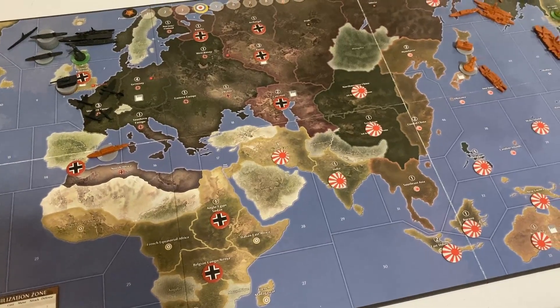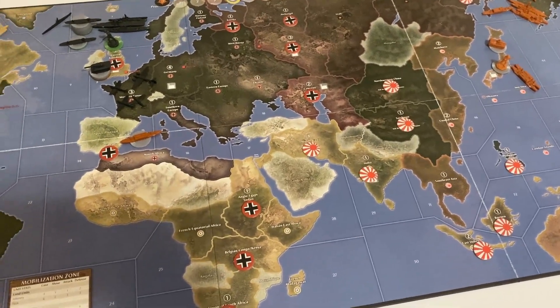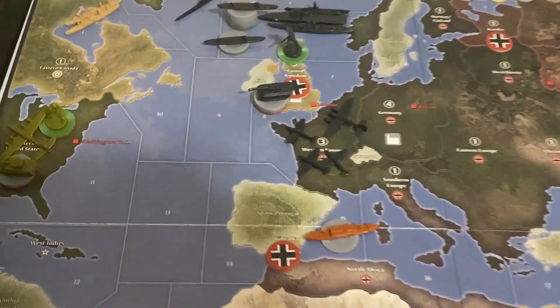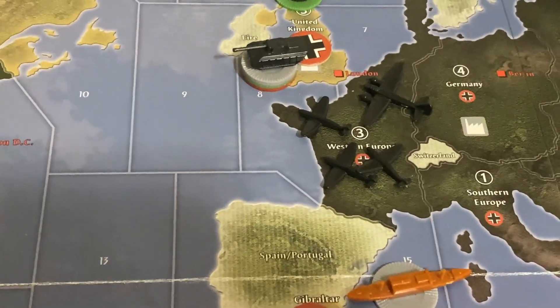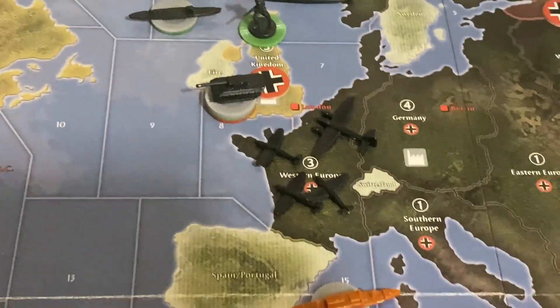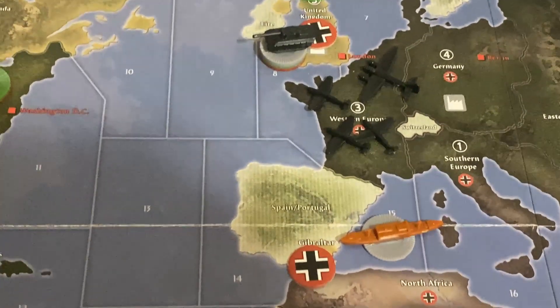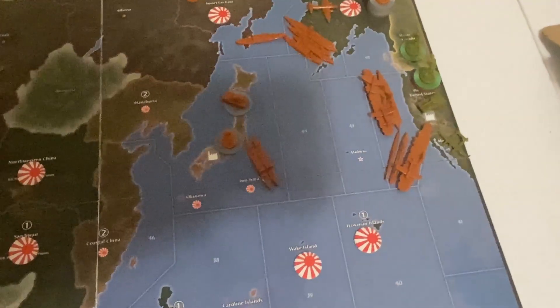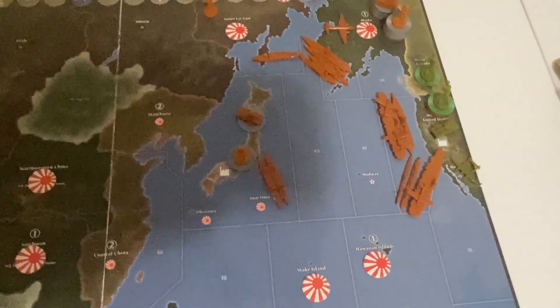Just like that, the game is over — middle of round 16. Germany attempted a Sea Lion. They ended with five — eight, nine, ten, eleven tanks, four infantry, three fighters, and a bomber. The reason we're ending it in the middle is because it doesn't really matter what the United States does — Germany's going to hold it. The UK is gone, and therefore IPCs went to Germany.